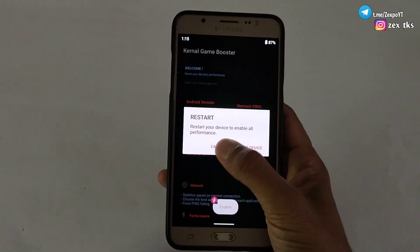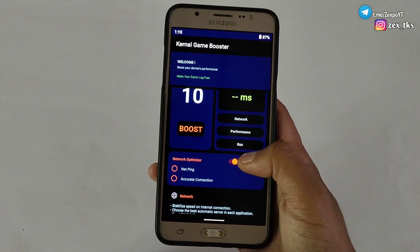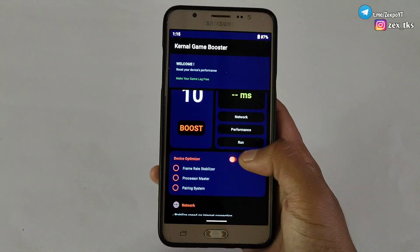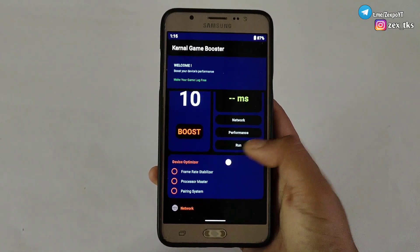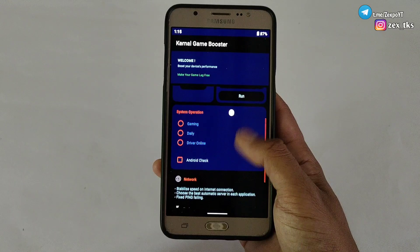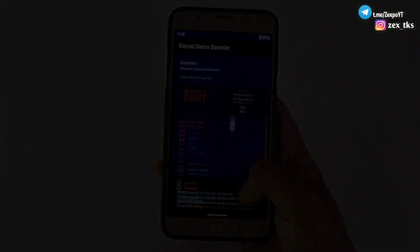It has a one-type device boost feature. On the other side, it has a network boost feature which contains net ping and accurate connection. Next is a performance booster which contains frame rate stabilizer, processor master, and the pairing system. Another feature is run script which contains gaming, daily use, and driver online. Using this app is really easy and anyone can use it. The link is provided — just download and install.